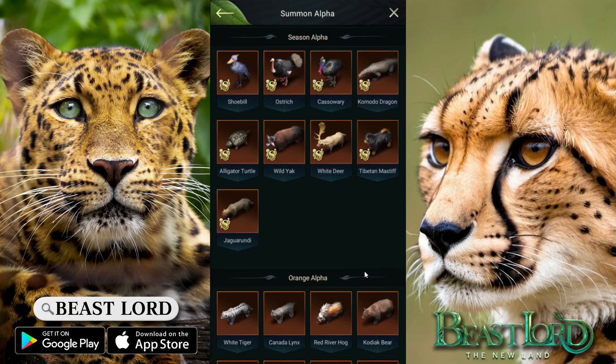Seasonal-wise, I do not own the shoebill, the wild jack, and the jugilaundi, so I would not mind getting those. Duplicate-wise, the komodo dragon I would like a duplicate of, as well as the white deer — I wouldn't mind that since the white deer is in my herbivore team currently. Of the seasonal ones, I would like the jugilaundi the most, and the rest just for collection.